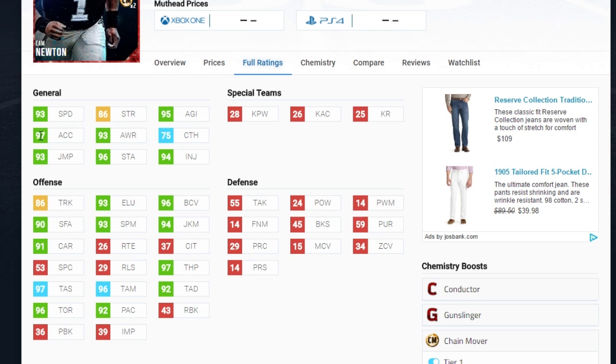Take a look at these other attributes. If you just see the acceleration and the speed — 97 Acceleration, 93 Speed — that is ridiculously good. But you take into account the other things he has as a runner: 86 Trucking, which I was actually a little bit surprised by — that's a little bit lower than I would have probably given him — but I still believe that's still the highest of any quarterback in the game. 93 Elusiveness, 96 Ball Carrier Vision, 90 Stiff Arm, 93 Spin Move, 94 Juke Move. He even has 90 Carrying, so he is not a guy that's going to fumble if you take off and run with him. That is definitely a valuable asset.